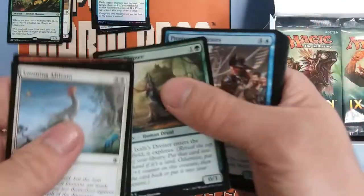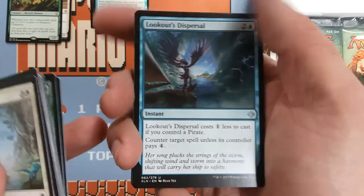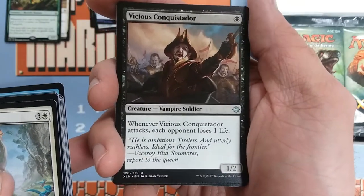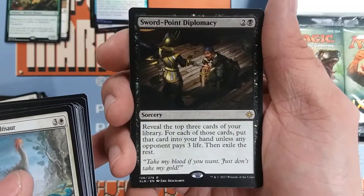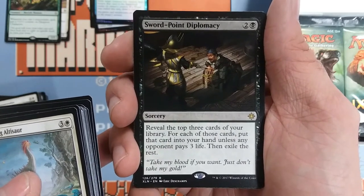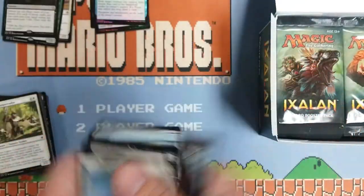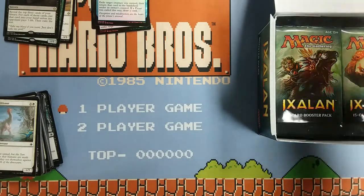True story — I once saw a box of Fifth Edition open that had every card in every pack as a rare, 15 rares per pack. Now we get a Lookout's Dispersal, that's a pretty solid little uncommon counterspell. Vicious Conquistador — this guy's really sweet, one-two for one, and when he attacks they lose a life, so you get in those last couple points of damage. Air Elemental, terrible card. And Sword-Point Diplomacy — reveal the top two cards of your library; for each of those cards, put that card into your hand unless any opponent pays three. Interesting — you can get to a point in the game where that could almost be draw three for three because they can't afford to pay three for anything. Situational — time will tell.